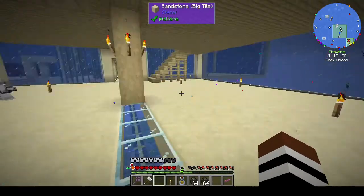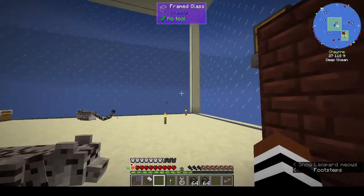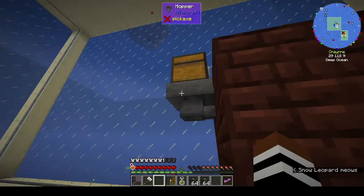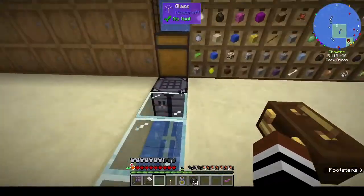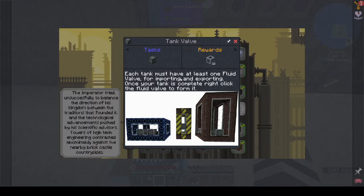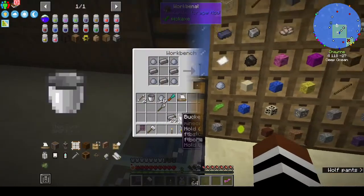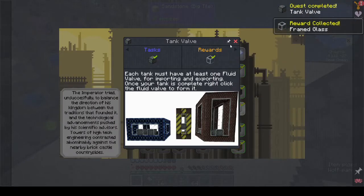Did I put the charcoal in the furnace? I took it out but I'm not sure if I used it. The tank valve quest: each tank must have at least one fluid valve for importing and exporting — once your tank is complete, right-click the fluid valve to form it. Same recipe concept but with a bucket. And we get 16 framed glass. That whole section is complete now, apart from the electrical components.